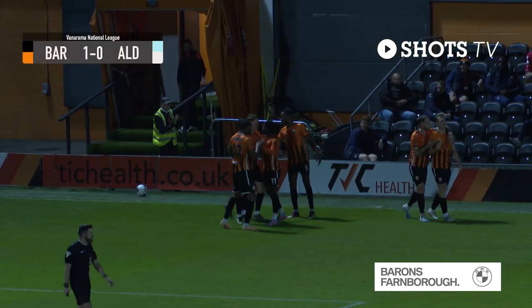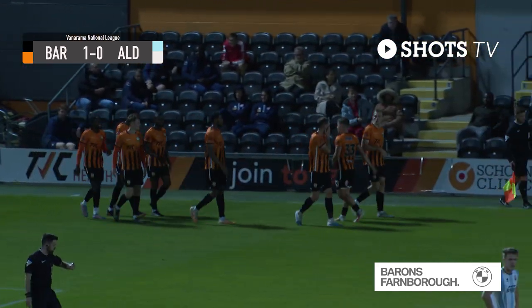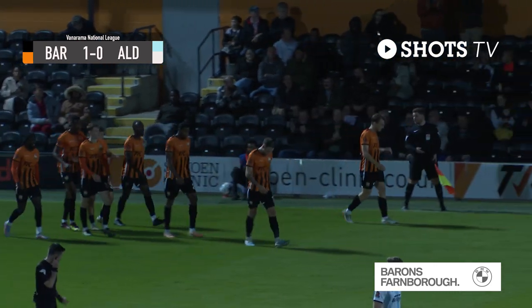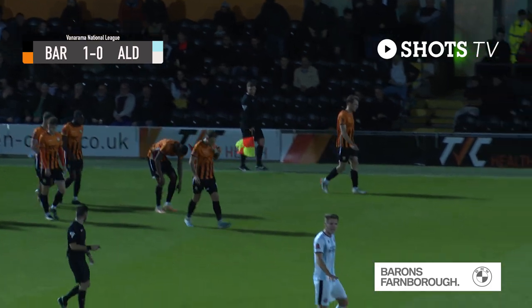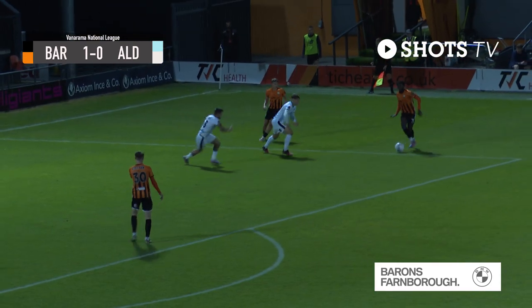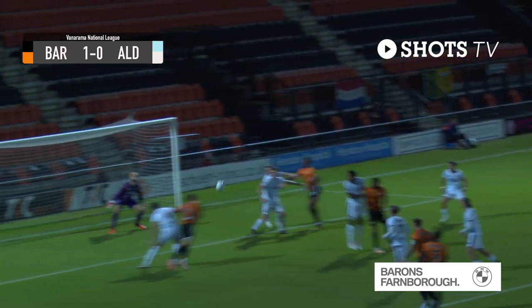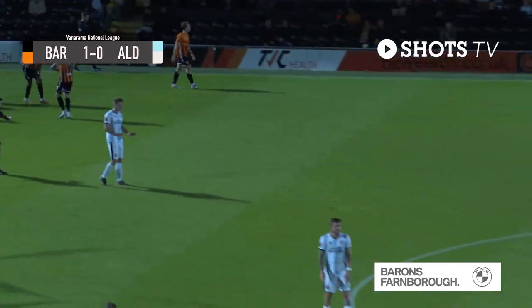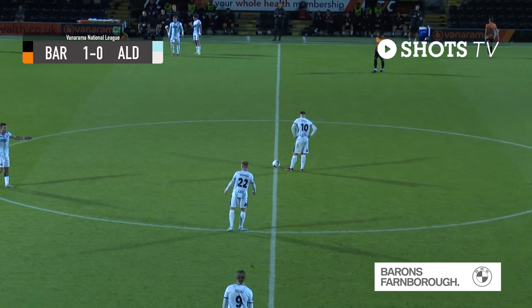We just spoke about how well Aldershot have done in stopping crosses. This time it's from a corner. It's a short corner, but they only send one defender out. So Zach Brunk and Idris Kanu know they're two against one. They work it really well, and Kanu ends up being able to get a free cross and just links it into the middle. Collins does what he's been doing all season — gets ahead of his man and gets a header on target into the corner of the goal. Really, really well-worked corner from a Barnet perspective, but definitely one that could have been prevented from Aldershot's side.